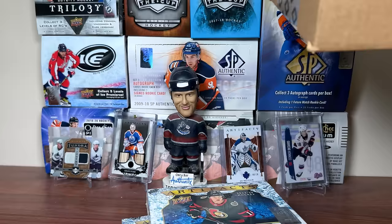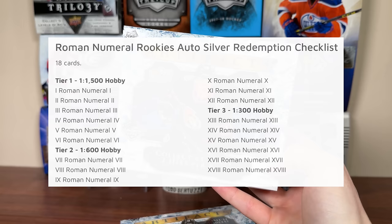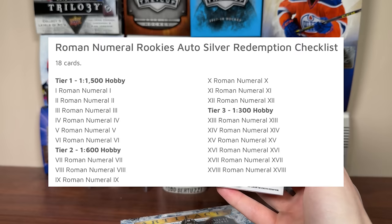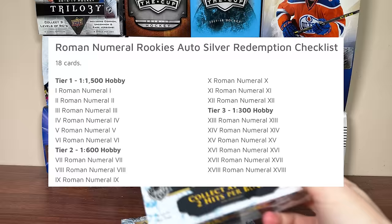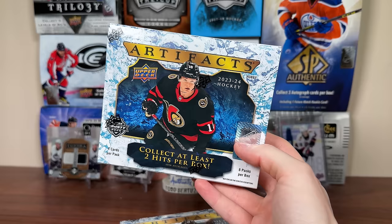The Roman numeral autographs don't really appeal to me — they're 1 in 1,500 packs for tier 1, 1 in 600 for tier 2, and 1 in 300 for tier 3. Tough pull if you want a Bedard. I'm guessing Leo Carlson, Adam Finn, Tilly, and Logan Cooley will be some of the other tier ones. There's also a gold material Roman numeral numbered 1 in 269, with an emerald parallel that's a patch — a Conor Bedard Chicago Blackhawks patch. There's a purple at 1 in 2,000 and a black at 1 in 21,000.